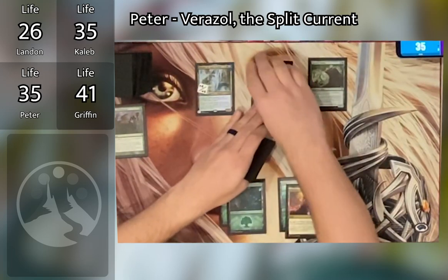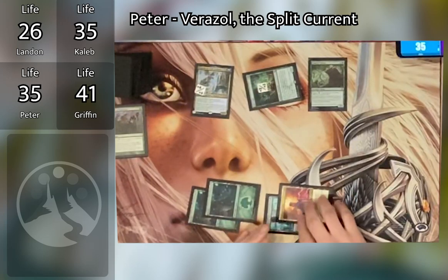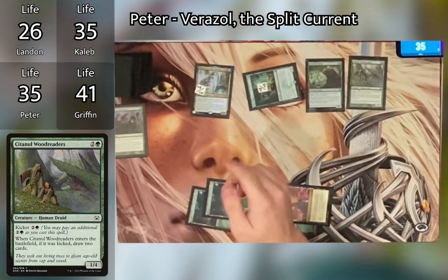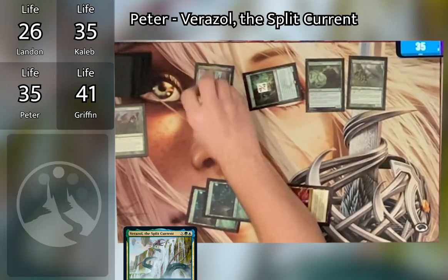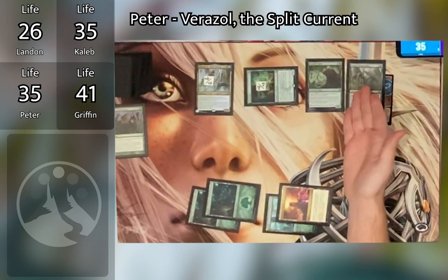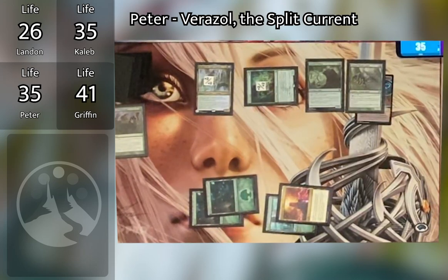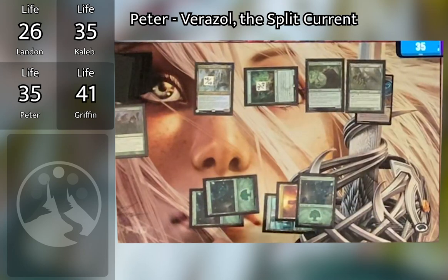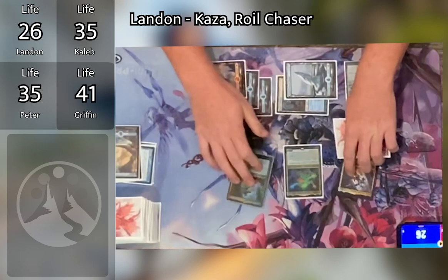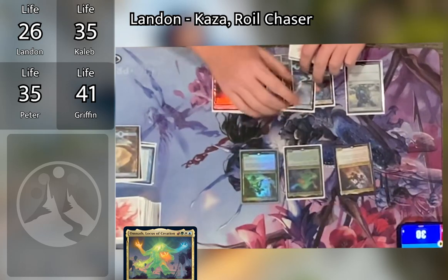Peter notes Scute Swarm is slightly worse without Scute Mob. He taps six to cast Sentinel Woodreaders kicked, removes two +1/+1 counters from Varisil to copy it, getting two copies. Both enter the battlefield and he draws two cards each — four cards total. Peter redraws cards including an extra Forest and Kiri, then recasts Varisil. Landon untaps, drops a land, plays an Island triggering a Leyline effect — 'it's a land, nice.' Caleb sacrifices Inventor's Fair to search for Sol Ring.